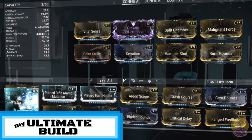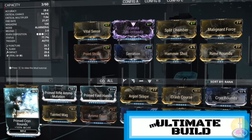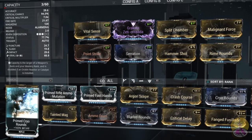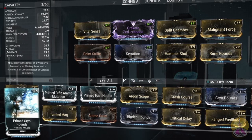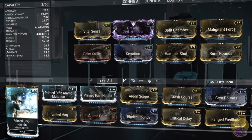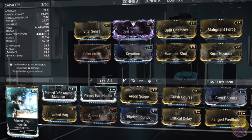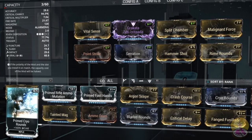Now, for my ultimate build for the Prisma Krakata. You can see my build is quite heavy on the critical — my critical chance is 94% and the multiplier is 7.0. That's pretty heavy. Fire rate remains the same, magazine remains the same, reload remains the same, and riven disposition is 3 orbs out of 5. My status is 77%. I did take a bit of a dip with overall damage, but I also threw on some viral.